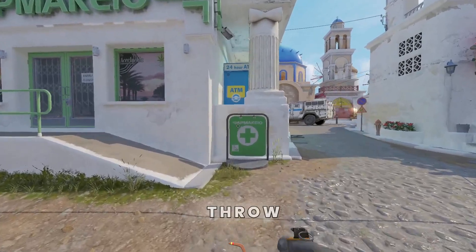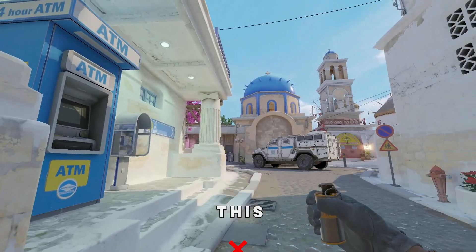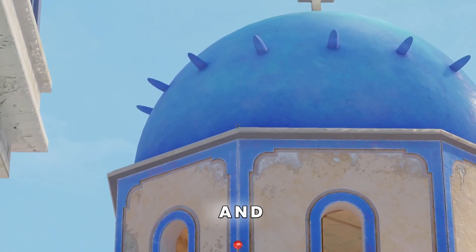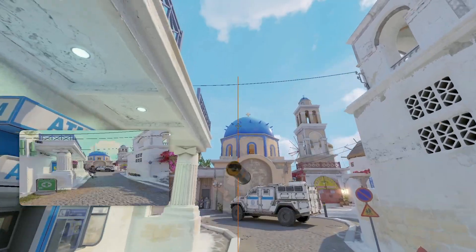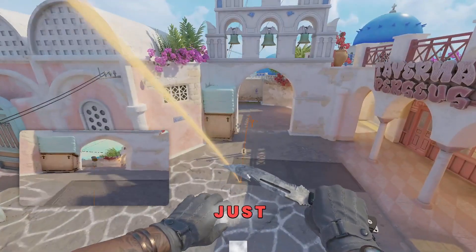Another thing you can do is throw a top mid smoke while going — this will help your chances. So as you cross this pillar, aim right over here and do a simple left leg jump throw, and it's going to smoke off top mid just like this.